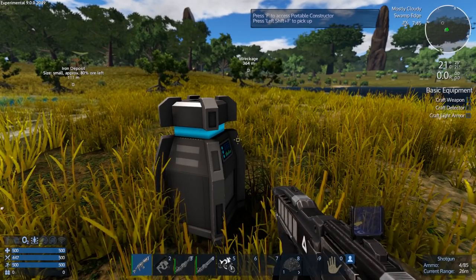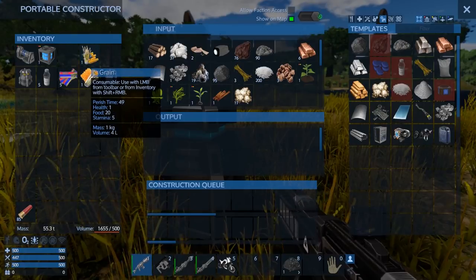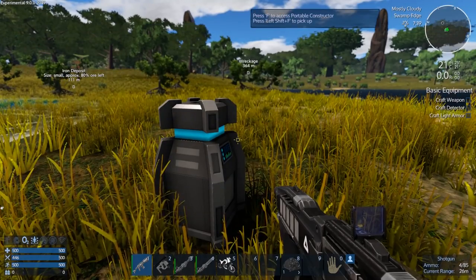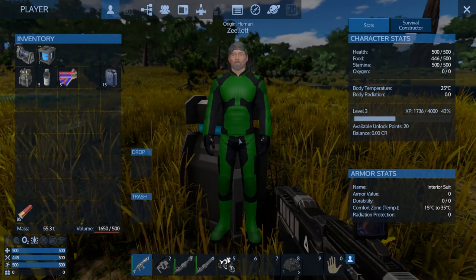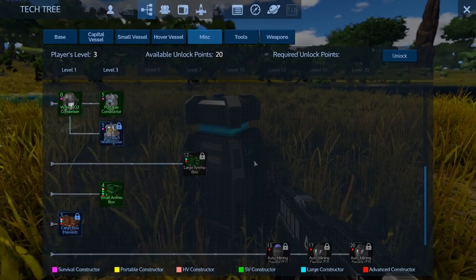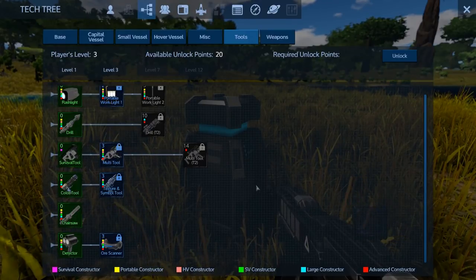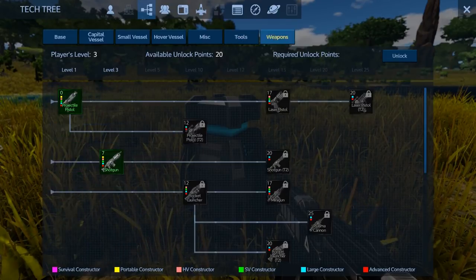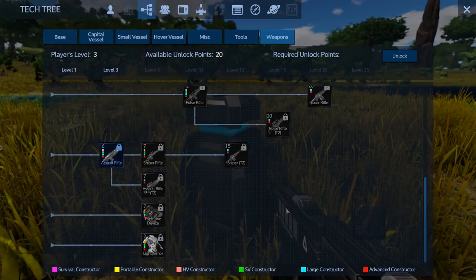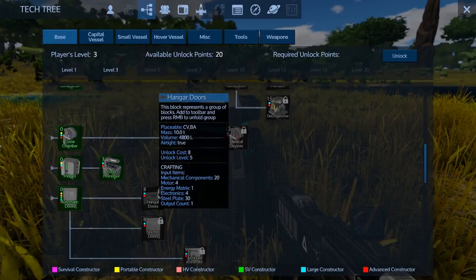Looking at the crafting menu - craft weapon, craft detector. I don't think we can craft the detector yet... we've got 20 points. Is that miscellaneous? Wireless connection? Tools? Yep - detector. Okay, so I can do it already, that's handy. I did the shotgun, I could do the assault rifle - but this constructor can't make an assault rifle. I'd have to power up the base and make a large constructor.